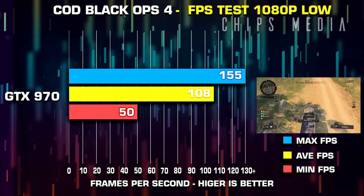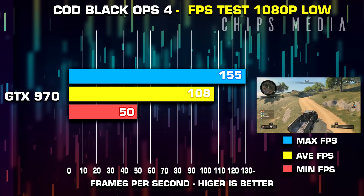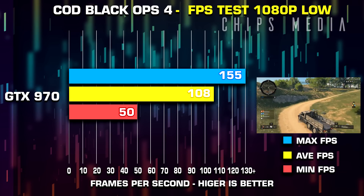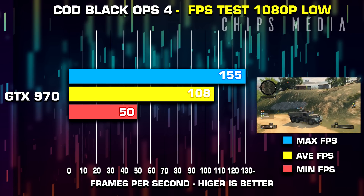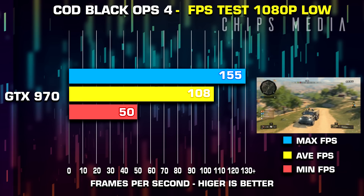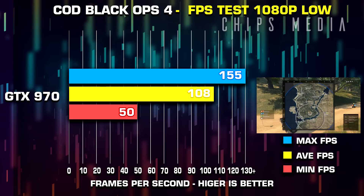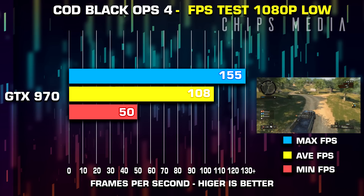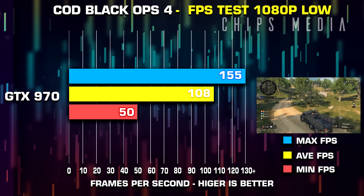The most graphically intense moments seem to be the part of the game where you start in the helicopter in the air, even at low quality. I saw numbers go as low as 50 frames per second for a few seconds, but as soon as I jumped out of the helicopter the FPS climbed drastically to at least 80 plus, with an average over the 100 mark. I never had any hiccups or stutter in this resolution at all.